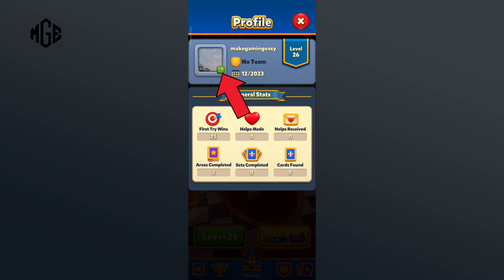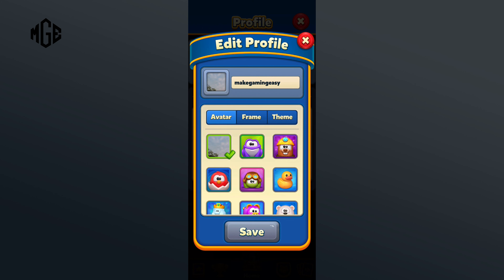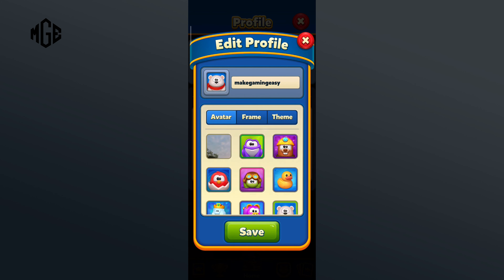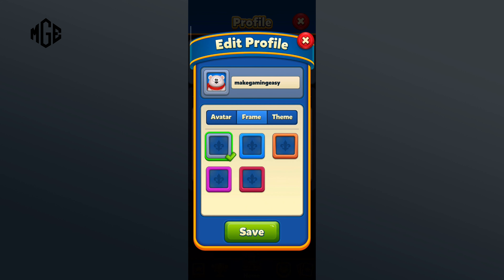Here, click on the pencil icon. Now you can select the avatar of your liking. Similarly, you can also change the frame color. Now tap on the save option.